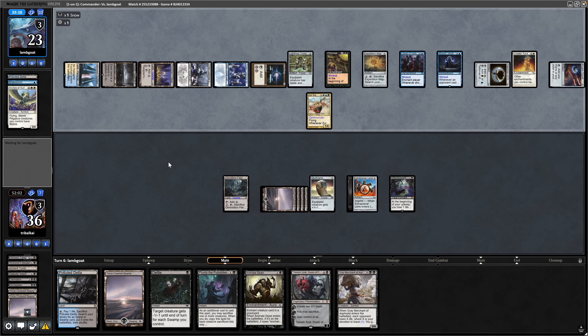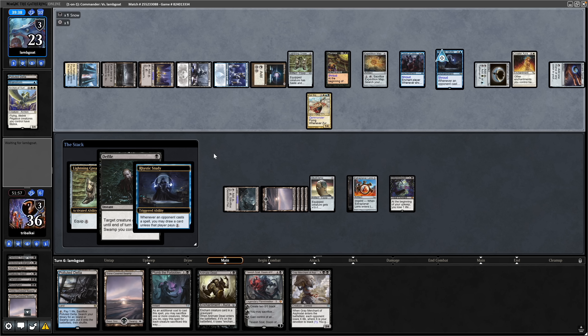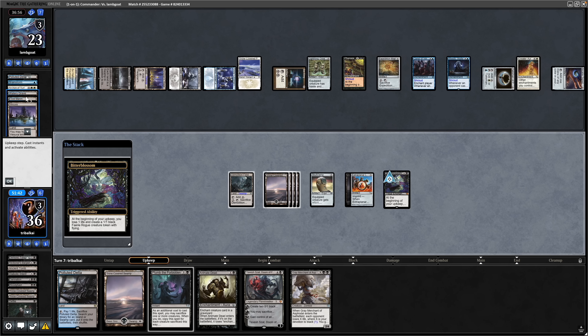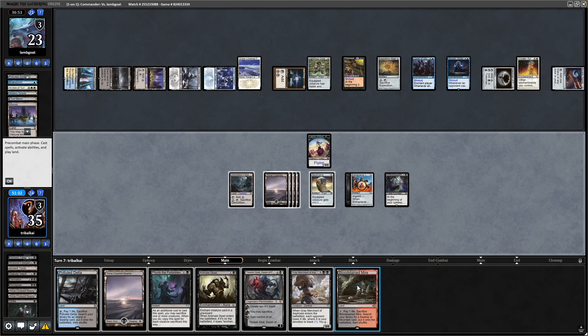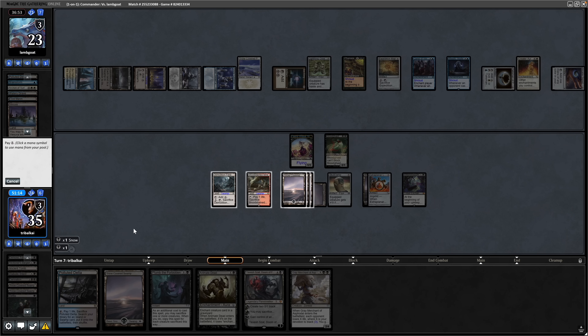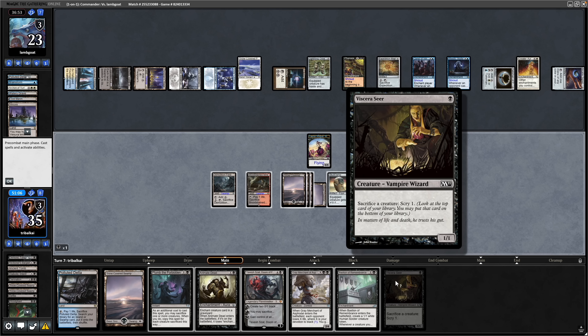No blue mana floating, so I'm assuming they don't have Counter Magic available to them. In response to the equip we'll go for the Defile and get rid of that Xur. An untapped Plains enters play after that — looks like they're able to cast something else. They decide to go through to the end step, so we see some lands discarded including a Vesuva. Draw into another fetch, play out the Bloodstained Mire, and bring back the Bloodghast. Seeing a Bastion of Remembrance along with a Viscera Seer — that's a combo on the go if we can actually get into creatures.